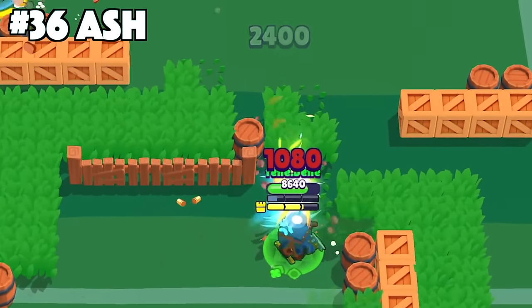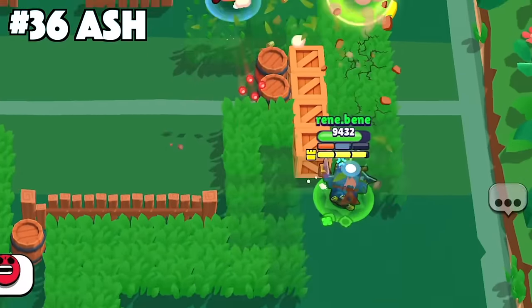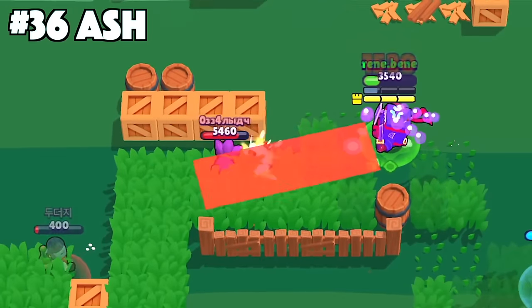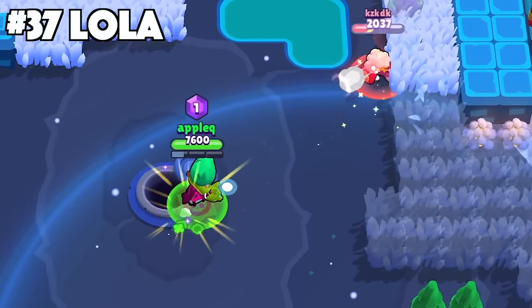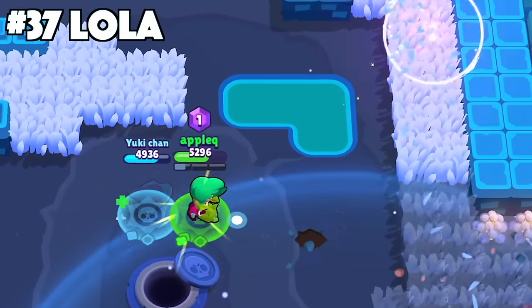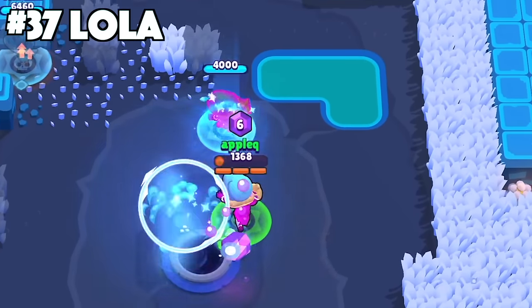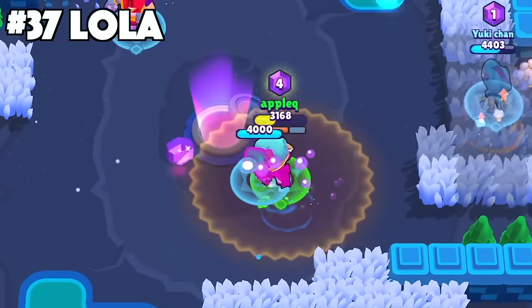For Ash, never auto-aim your main attacks. Ash's attacks have a major delay so you need to be aiming wherever the enemies are running to, not where they currently are. Even at close range there's a high chance you'll miss if you auto-aim. With Lola, your situation dictates where you place your clone. Place it in front of you if you want it to tank shots because you're outranged. Place it to the side or behind you if you need to deal a lot of damage and want to protect the clone's longevity.